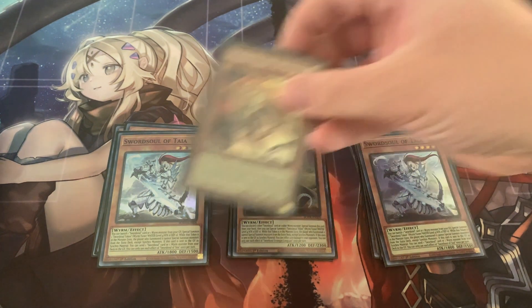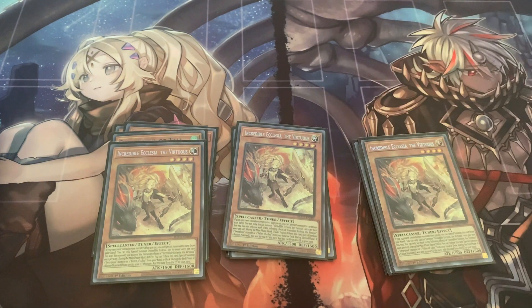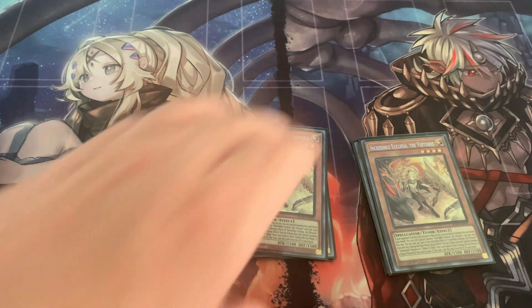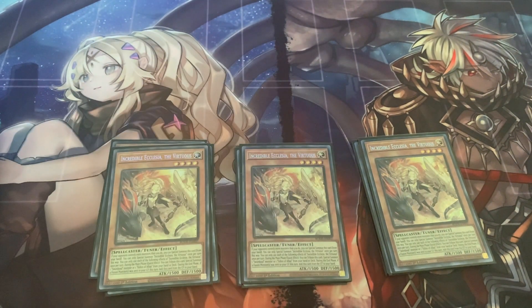Next up, I'm running three copies of Incredible Ecclesia the Virtuous. She's good for going second — special summon if you don't have your Sword Soul card, or you can bait a negate out with it. Special summon, and it goes straight into a Moji. And you'll be good from there. That's it for the Sword Soul cards.